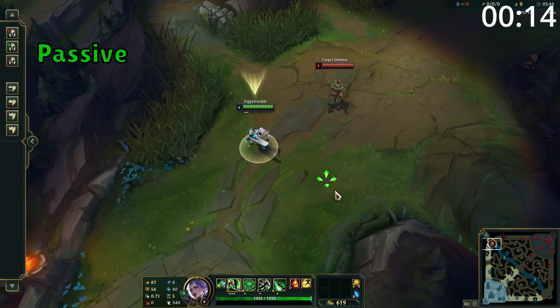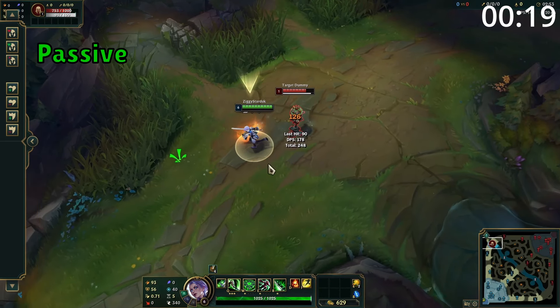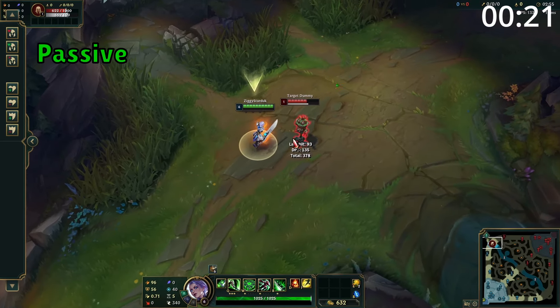Riven's passive is after using an ability, she gains a stack shown as a bar under her health bar, and she can store up to three at one time. These stacks enhance her next basic attack to deal additional damage, consuming the stack.